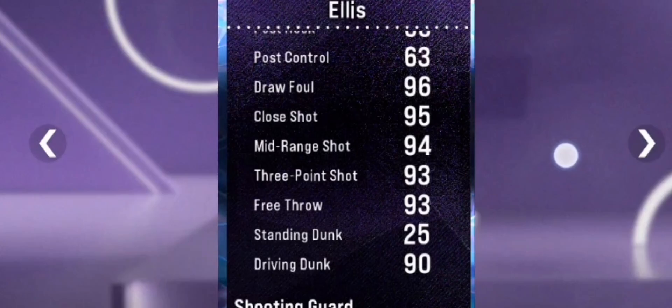For example, the 3-point shot is only 93 — that attribute can be upgraded with the shoe. And also, if you want to improve your driving dunk, that's the one you can improve because it's not already 99 or maxed out.